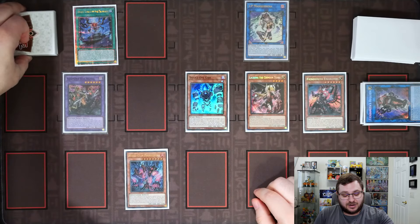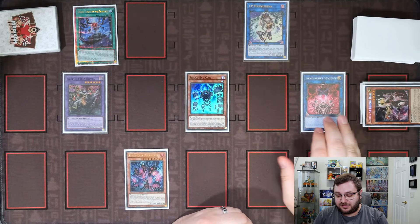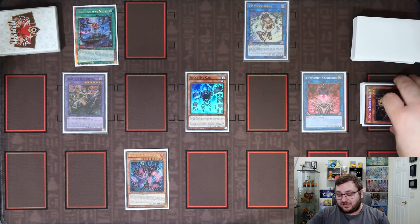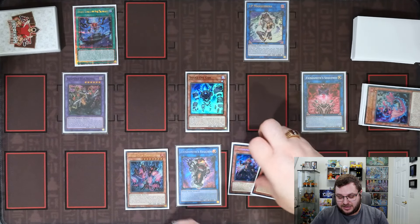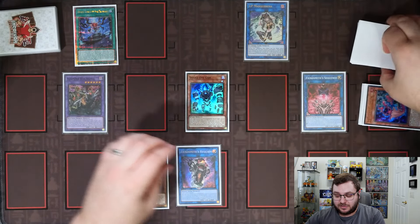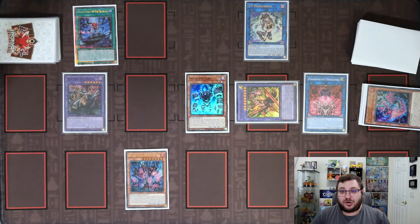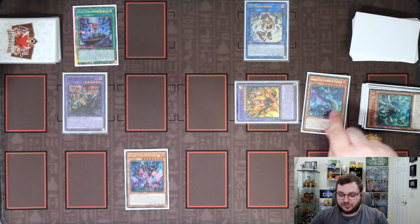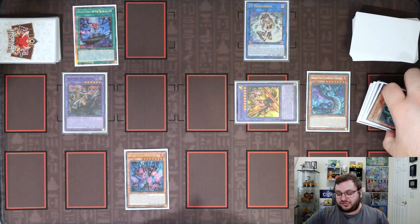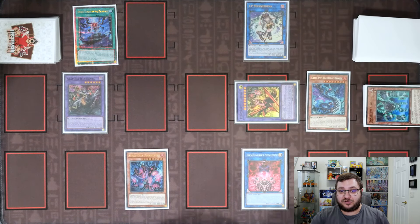With both Lachryma and the Engraver on our side of the field, we link those off into our copy of Fiendsmith Sequence, then activate Fiendsmith Sequence's effect. We now have the Engraver plus two light fiends, so we shuffle all three back into our deck — that meets the fusion summon requirements for Fiendsmith's Desiree. Then we use the effect of Snake Eye Oak, sending itself and the Sequence to the graveyard to summon Flamberge. With Sequence in the graveyard, we equip it to Desiree, giving Desiree two negates.